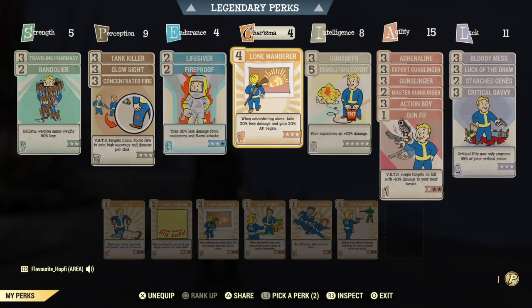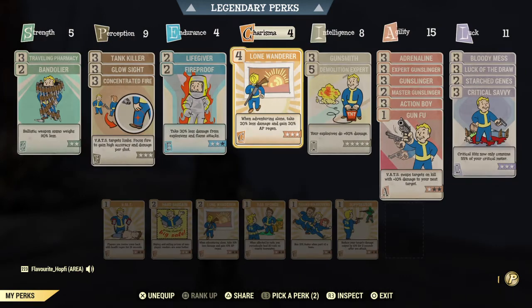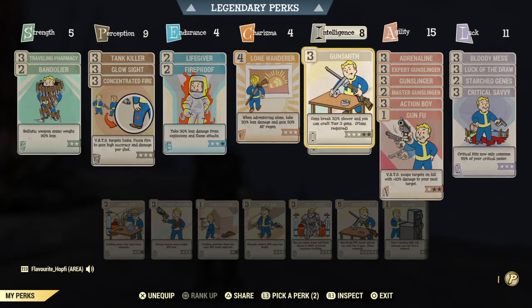Charisma Rank 4 — there's hardly any perk that gives you so much benefit for perk points. Lone Wanderer, if you are playing alone, is always a nice pick: more tankiness and more AP refresh are great. We want to have as much AP refresh as possible since our complete play style is based on VATS. You could get a slight edge in damage using Tenderizer, but overall more tankiness and AP refresh felt more important on this character. If you can improve with legendary perks, go for Charisma 7 and include Tenderizer.